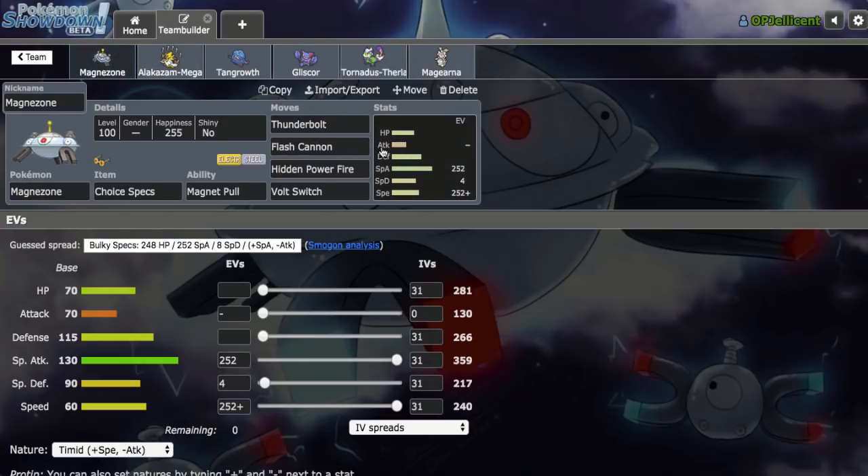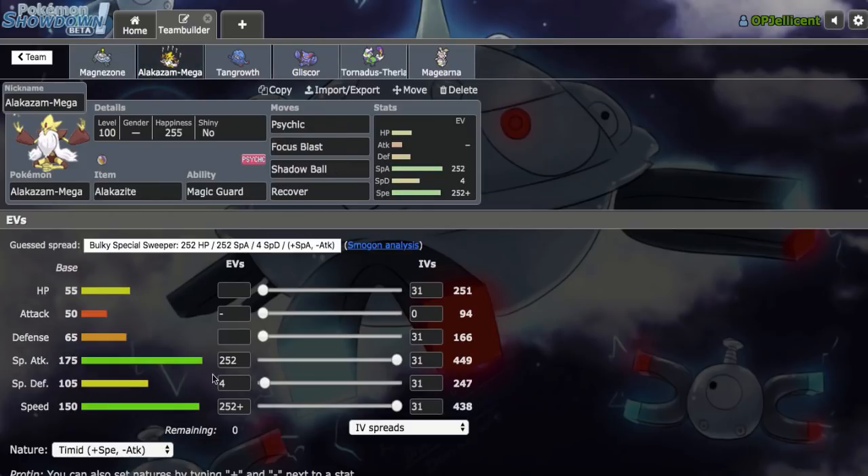We have the standard four attacks: Thunderbolt, Flash Cannon, HP Fire and Volt Switch, Max Speed, Timid Nature. Mega Alakazam right here, also Timid Nature, which can outspeed Dragonite and Gyarados after a Dragon Dance — very cool. It outspeeds Mega Lopunny and Mega Manectric. I tried this out for the first time yesterday with the Linoone team, and I really like Mega Alakazam now, so I'm going to use it again.